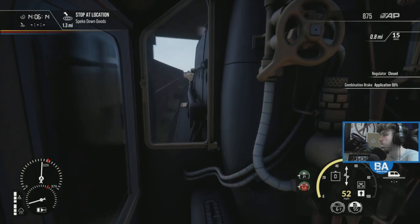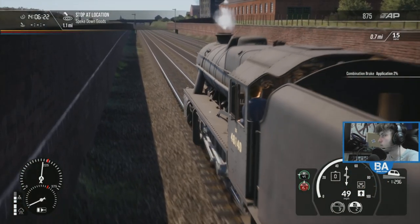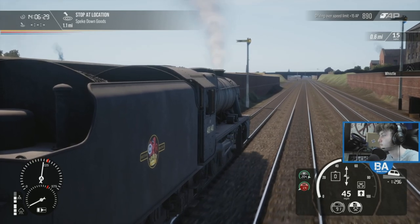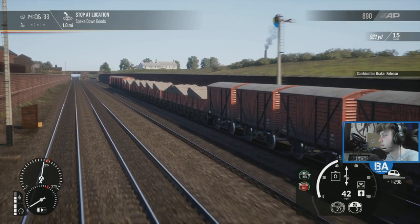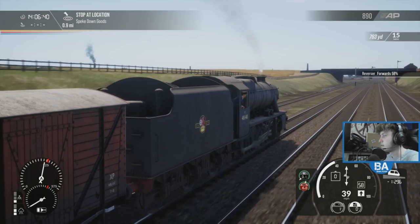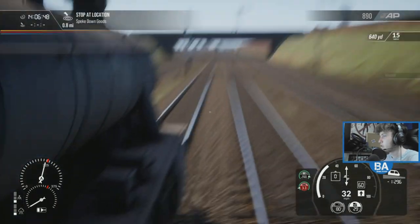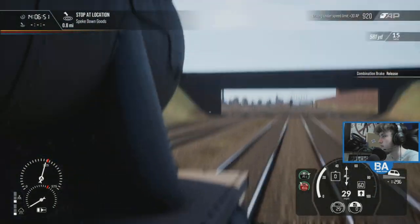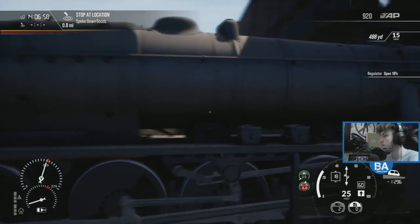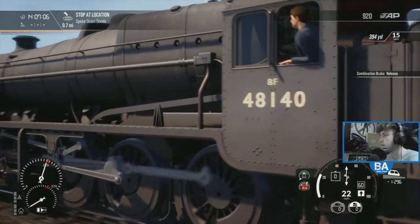I might as well get the brakes on - fair amount of brake application. Got a warning signal as well, I guess that'll probably be for the red coming up. Start popping that on and release that as well. Get it down to 15, let's get that up to about 60. That will do. We should have the little shunt signal on us to go through I hope, as we come down to 15 miles an hour. What's everyone's favourite loco - the 8F or the Jubilee? I've got a feeling it's probably the Jubilee for the majority.